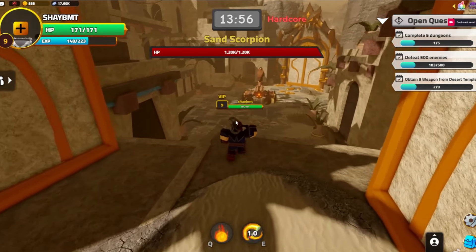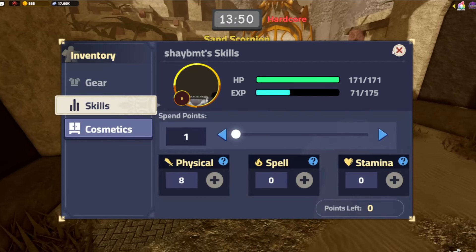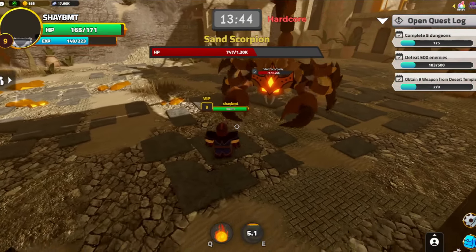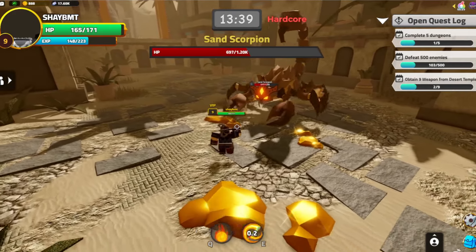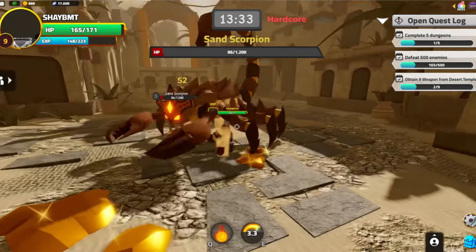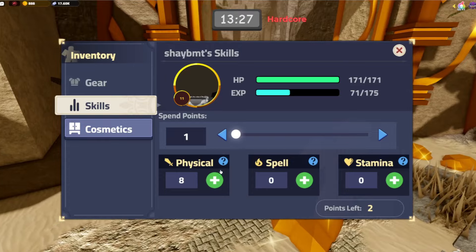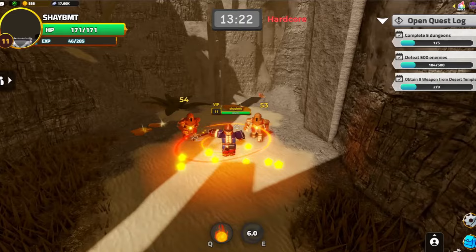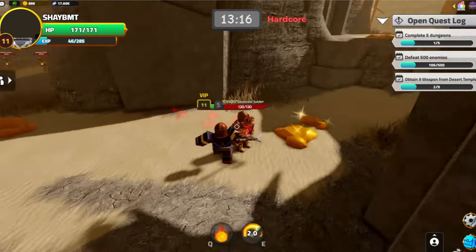There is a mini boss now — a sand scorpion with a thousand health. Let me put some points into physical. This is a pretty easy mini boss honestly, I guess it is Desert Temple. The model is actually nice though. Let's go ahead and kill it — two levels! I wasn't expecting that. Let's keep going until we see another mini boss or the main boss.